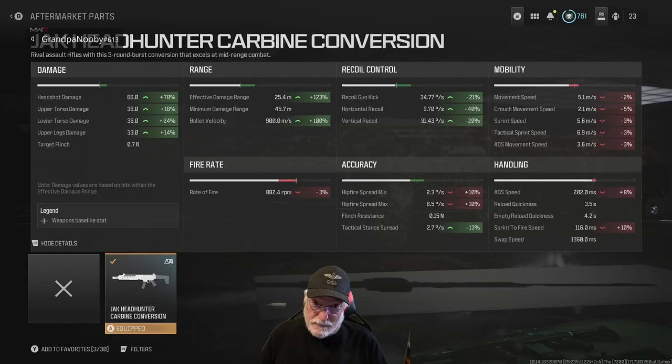How hard is it to get two shots into the head? Let's look at the recoil control: 34.77 on the gun kick — that's almost nothing. Horizontal recoil: 9.7 degrees per second. Vertical recoil: a lowly 31.43 degrees per second. You can improve that with attachments if you want, but I don't think you need it. Headshot damage is 66 with an effective damage range of 25.4 meters. This thing's a hit scan — it's going to be an insta-kill.